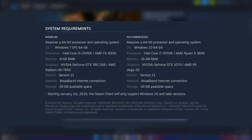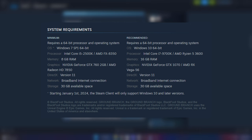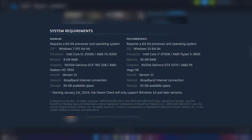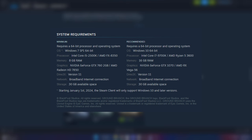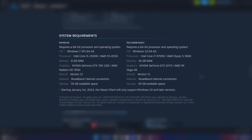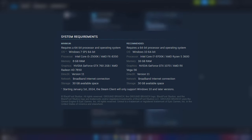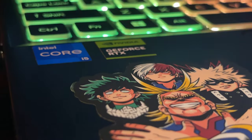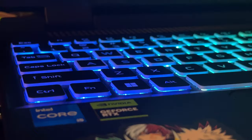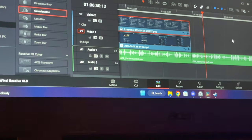The minimum and maximum system requirements for Ground Branch seem pretty reasonable for how well optimized this game has become. The minimum requirements consist of an i5-2500K or FX-8350 CPU, 8GB of RAM, and an Nvidia GeForce GTX 760 2GB or AMD Radeon HD 7850 GPU. The recommended requirements consist of an i7-9700K or Ryzen 5 3600 CPU, 16GB of RAM, and an Nvidia GeForce GTX 1070 or RX Vega 56 GPU. Both requirements recommend at least 30GB of available space. I'm currently running an Acer Nitro 5 gaming laptop with an Nvidia RTX 4050, an i5-12500H processor, and 16GB of RAM in dual channel mode, and I was pleasantly surprised at how well the game ran using the very high graphics preset. I will put hardware recommendations in the description if you don't know what hardware to get for this game.